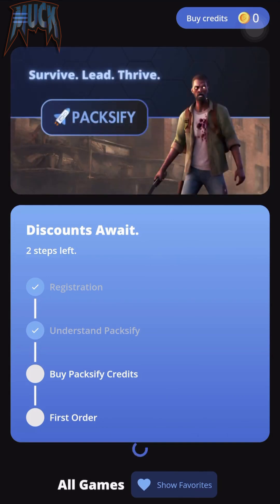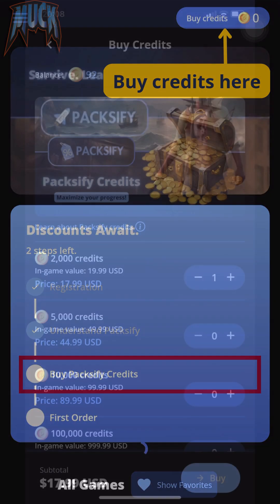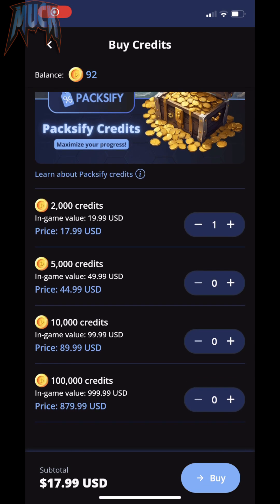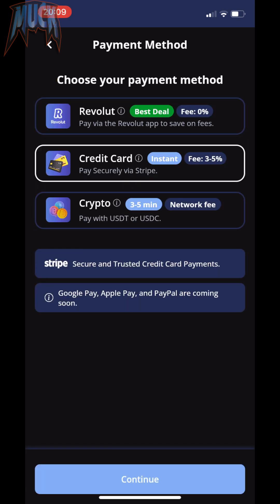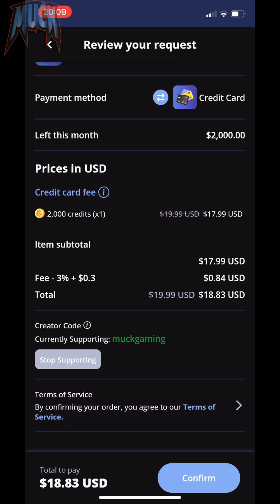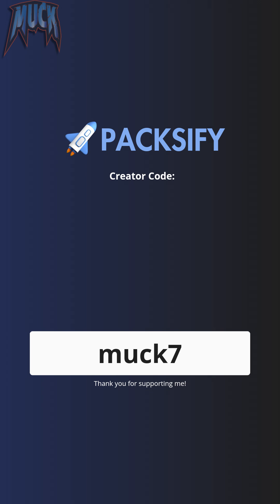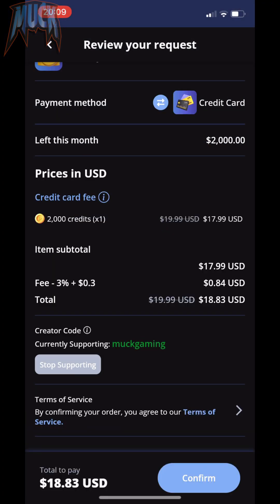Once it's done, you can purchase Paxify credits and select your payment method. You can support my channel by using the code MAX7 when you make your orders. There is no extra cost and I'll be very thankful.